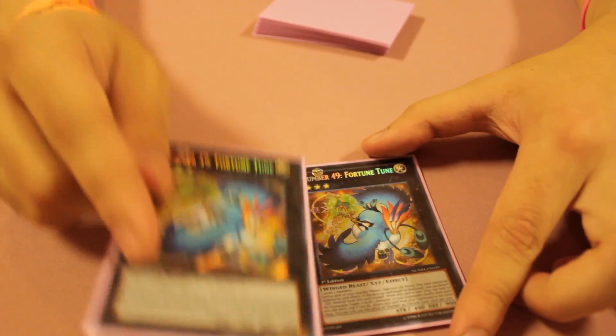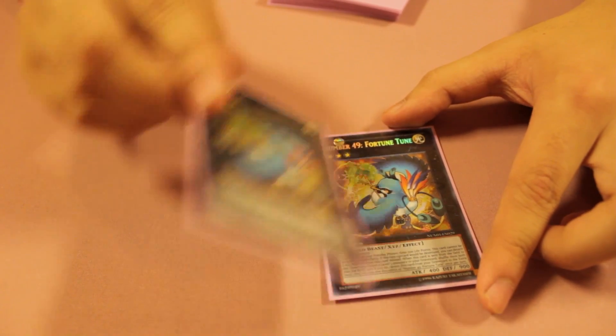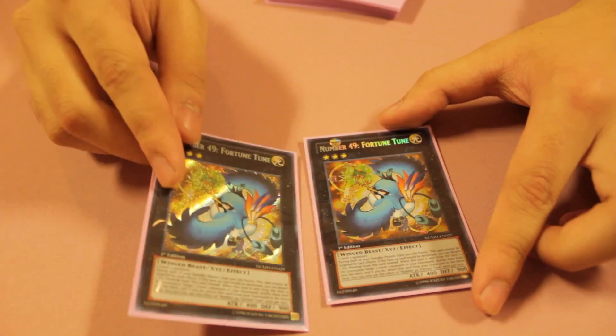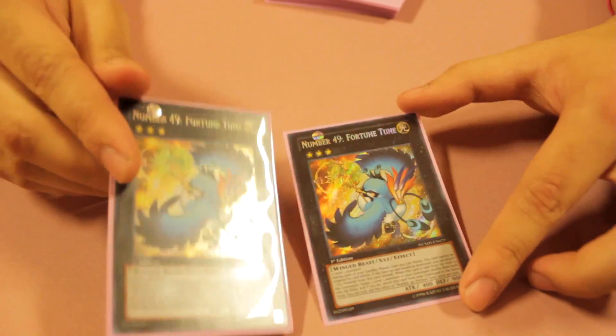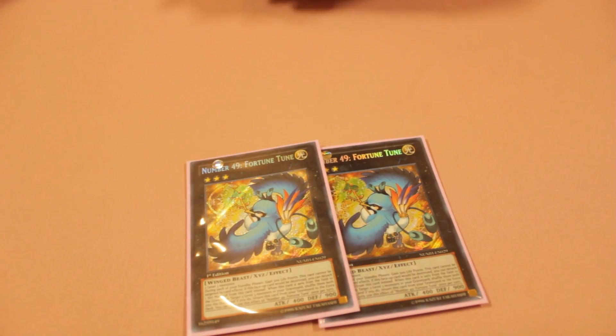Now for the extra deck — two Number 65: Judge Buster. This is the MVP of the deck since it cannot be targeted. Every standby phase it gains 500, so it's a great card for winning on time. When it would be destroyed, I can detach one material instead, making it really resilient like Zenmaines. And when it's actually destroyed and sent to the Graveyard, I can recycle level-three monsters back into my deck, like Morphing Jar #2, for example.